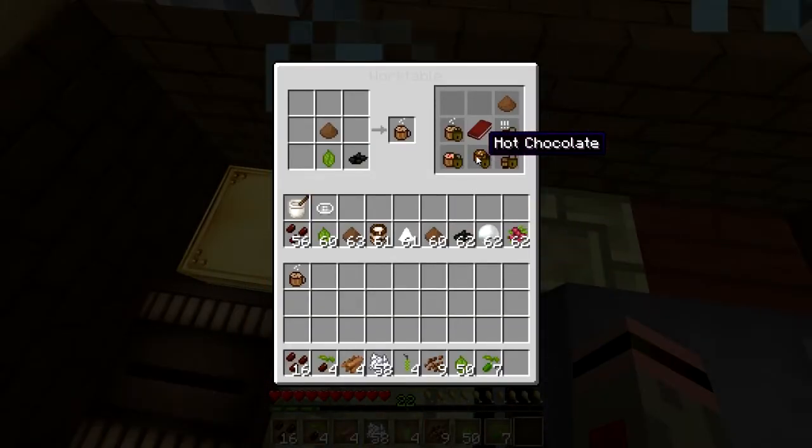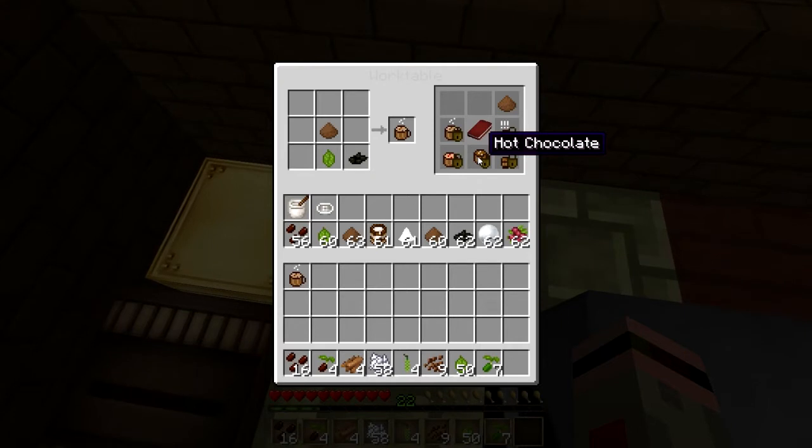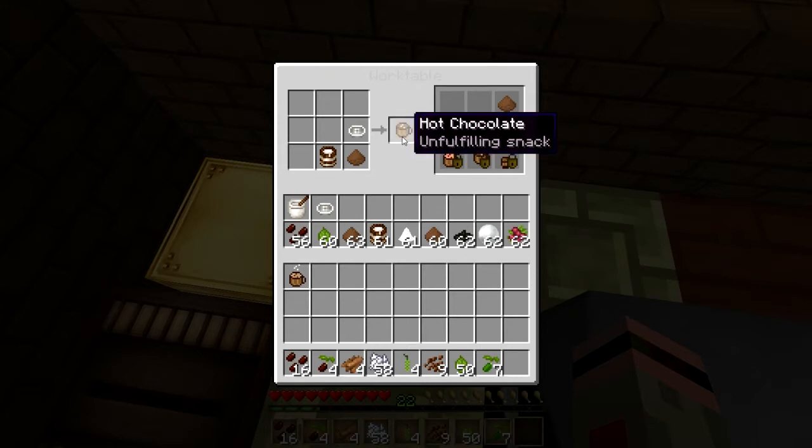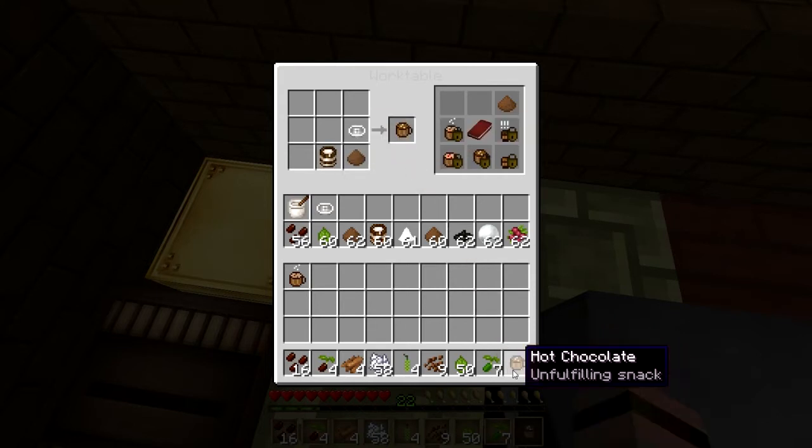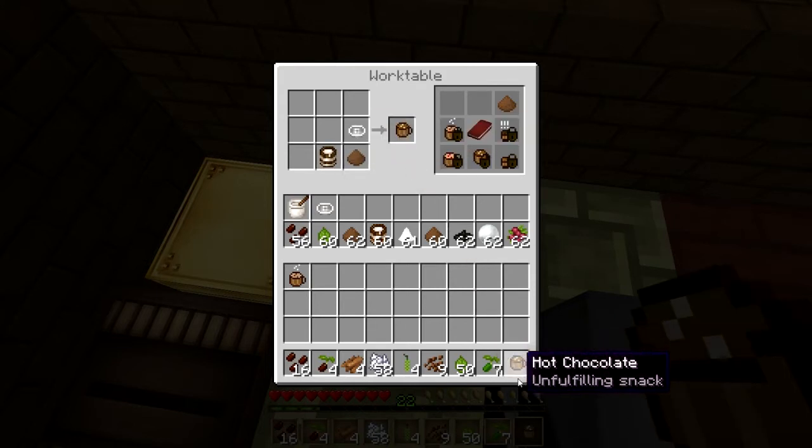Now, what if you don't want caffeine? Well, okay. Fine. Don't know what's wrong with you. No, that's okay, actually - I had to quit caffeine myself not too long ago. You can get some hot chocolate. You get hot chocolate with cocoa powder, which is again cocoa beans and a mortar and pestle, and a milk and a juicer. It gives you a nice, comfy, cozy cup of hot chocolate.